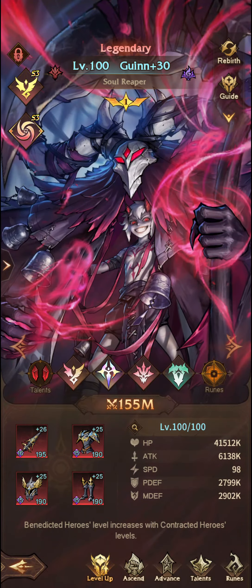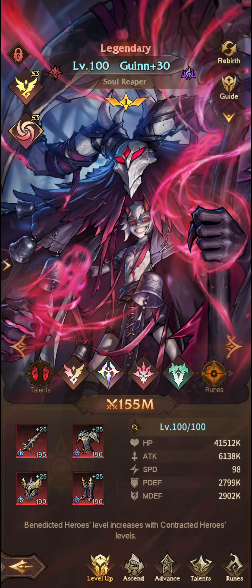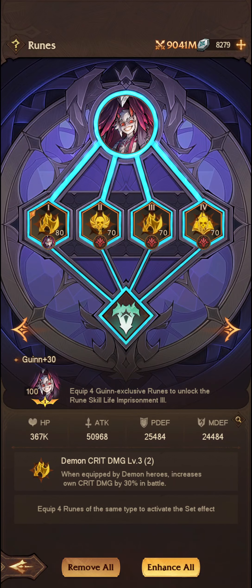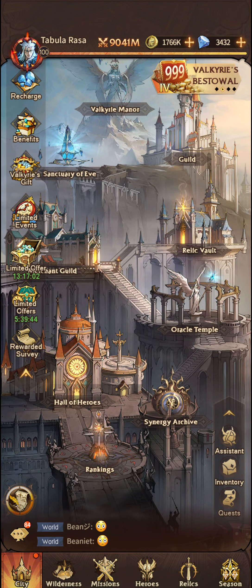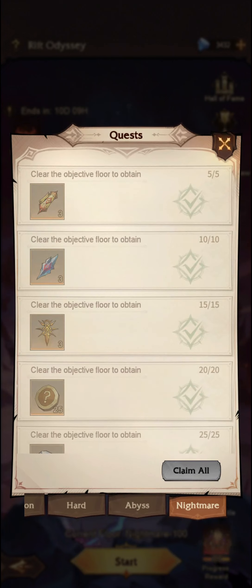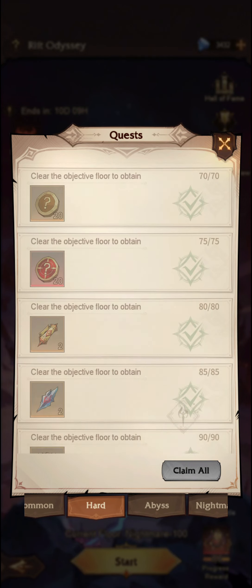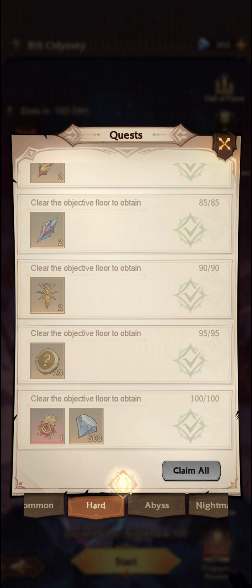The next one is Gwyn, a very essential unit. Early to mid game he's strong, but he does fall off a bit later on - I think that's just because I don't have his runes. I do suggest you pick up copies of him where you can. If you go into Wilderness and click on Rift Odyssey, looking at the Hard clear rewards, you will pick up a copy of him here as well as Lachesis. I would suggest choosing Gwyn over Lachesis in this particular ticket, because Glorians are currently the most accessible free-to-play team and you do want to build up that Gwyn as much as possible, although Lachesis is still a very good choice.